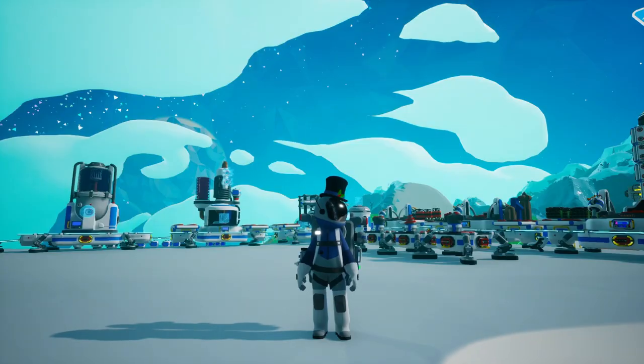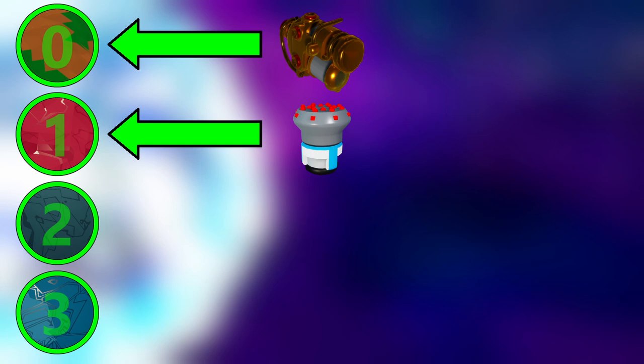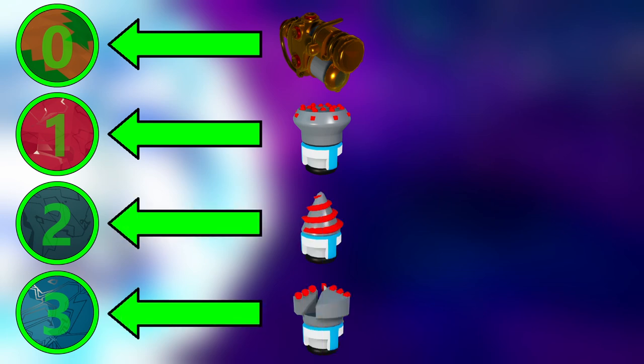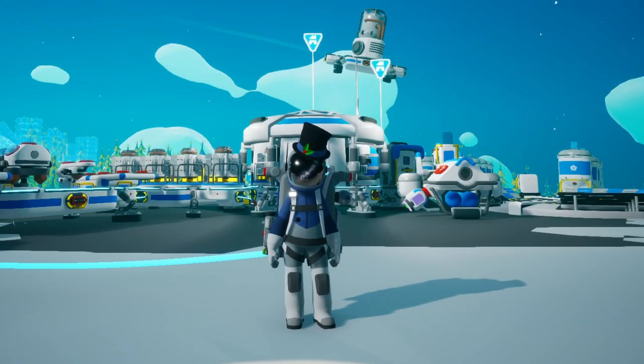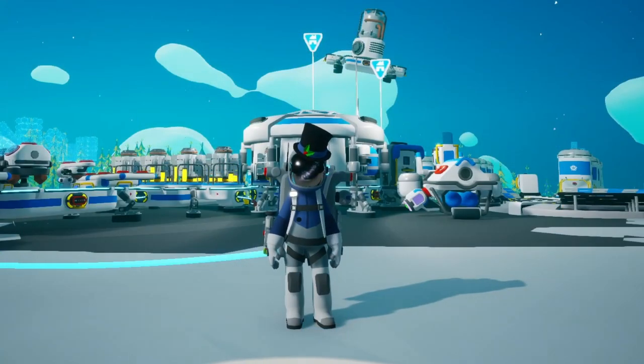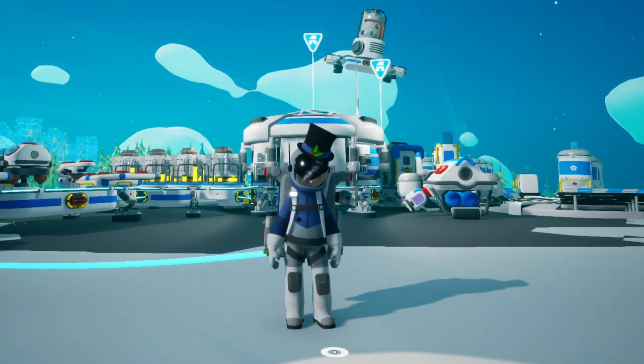A soil hardness of zero means the normal terrain tool can mine it at normal speed without being slowed down. This rule remains for the corresponding drill mods: drill mod one can mine hardness one soil without being slowed down, drill mod two handles hardness two, and drill mod three handles hardness three. Each drill mod can mine one tier higher than what it's designed for, but it will be dramatically slowed down as a result, and they can only go one tier higher — two or three tiers above simply won't work at all.